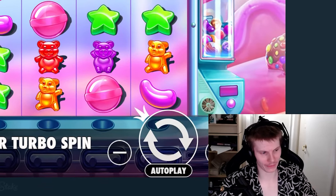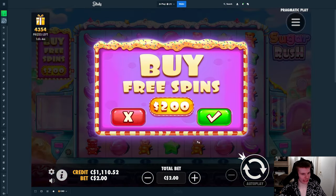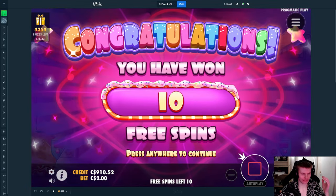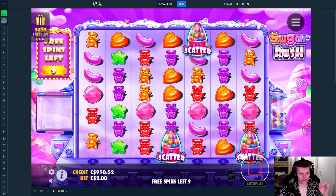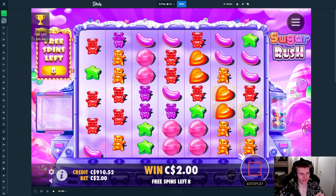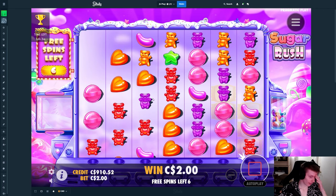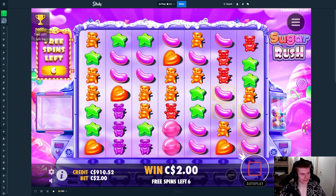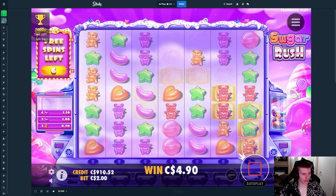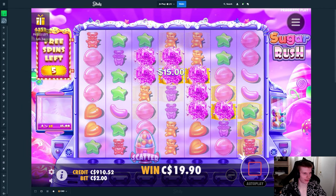We're back with another video, and today we're going to compare all the Sugar Rush slots to see which one is better. We'll start by doing either one or two. It looks weird seeing a red or pink one, because I'm so used to seeing the yellow one — it seems wrong that it's purple, although that's the original one. We're going to be doing 200 buys, and I really hope we can win something. I'm thinking we do maybe two or three in each slot.